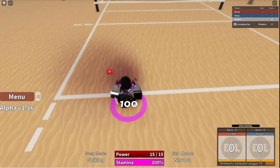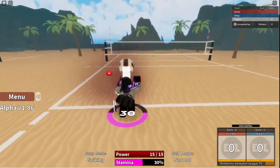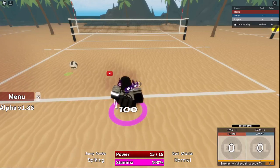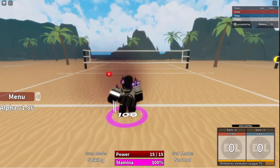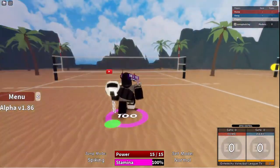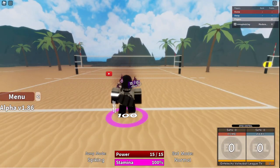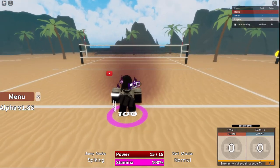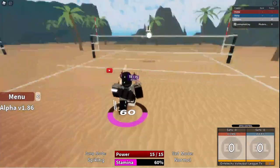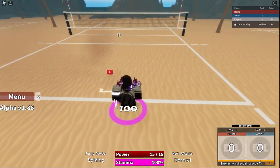First thing you want to do: make sure your stamina is all the way drained before you jump. Usually I toss around mid-jump. When your stamina is at about 80 percent, you want to toss the ball.